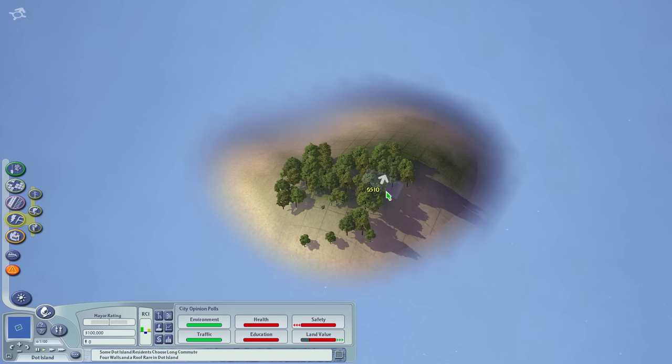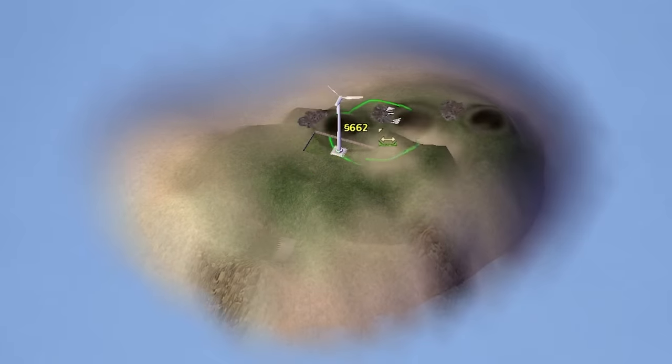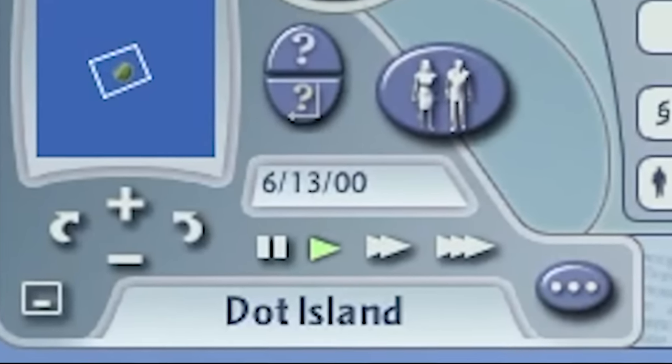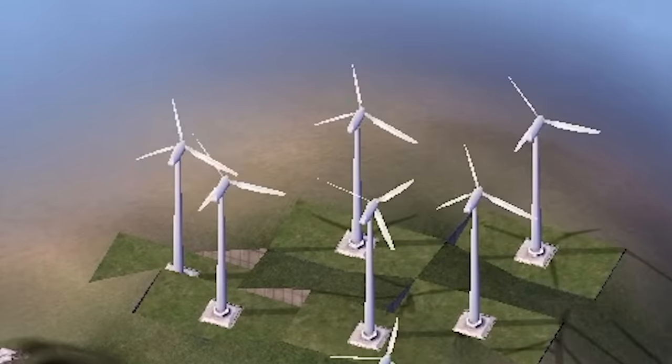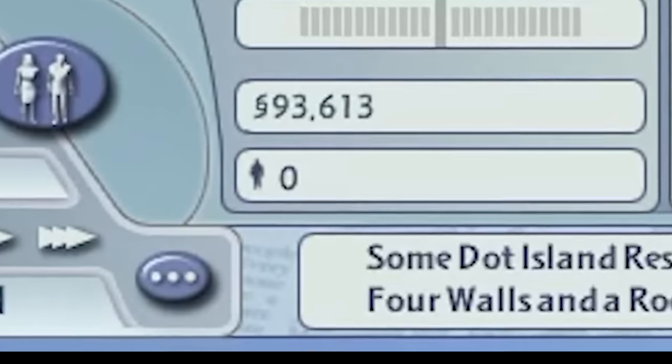Attempt two. Just an island full of windmills. Nope, that didn't work either. After 37 seconds, I was faced with the unfortunate realization that wind turbines, the primary inhabitants of my island, are not people.